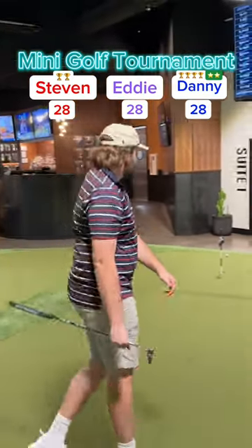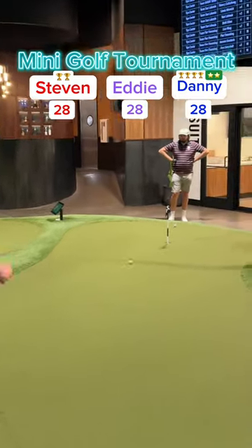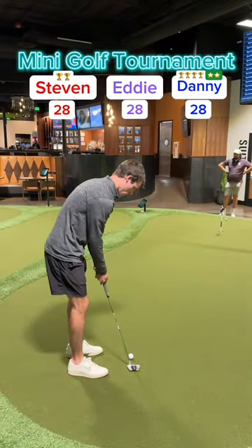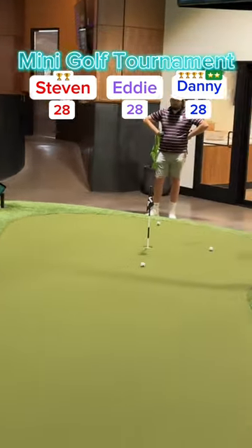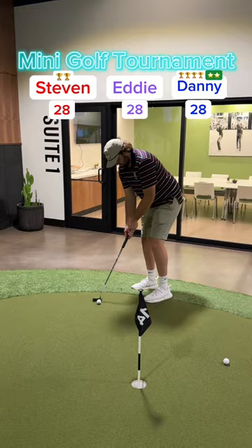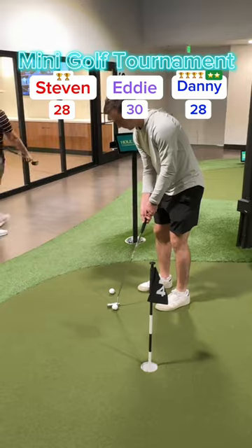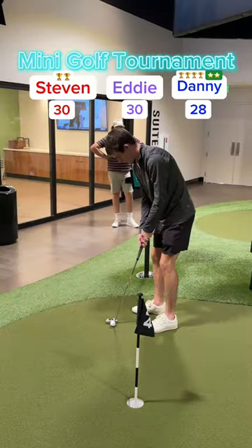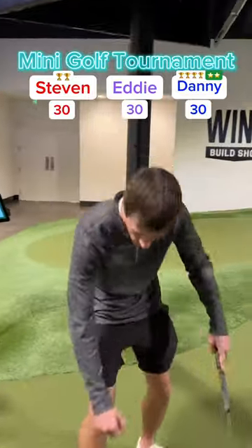Eddie missed his putt on hole 14 — rolls by. Stephen playing this one left, taking the slope down — no, missed it to the right. My putt played out left but not enough speed, broke too much to the right. Wow. Eddie for his two — rolls it in! Eddie playing well on the back nine here. Stephen rolls it in for his two, also up to 30. And my putt to stay tied — got it to go. All tied, four holes to play.